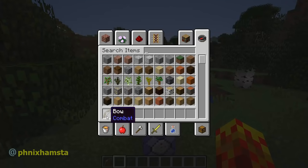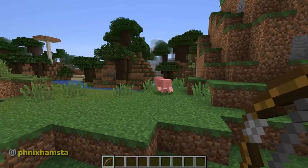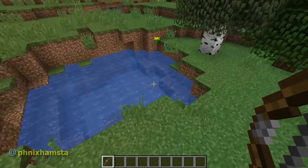So I have a bow in my inventory. It's an ordinary bow. I can go over to this pig right here and shoot it. It's not going to really do too much damage and the pig is going to survive.